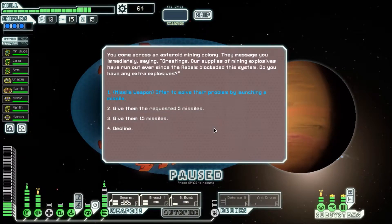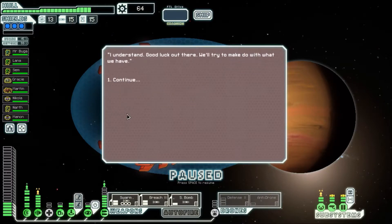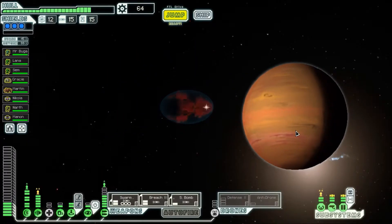You come across an asteroid mining colony. They message you immediately: 'Greetings. Our supplies of mining explosives have run out ever since the rebels blockaded the system. Do you have any extra explosives?' They always turn this down. 'Well, I appreciate your enthusiasm. We have certain protocols — I can't give you missiles. Sorry.' We can make at least one more jump, however.